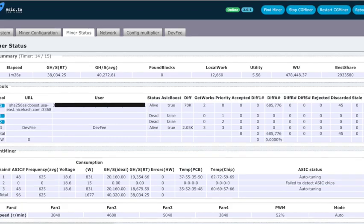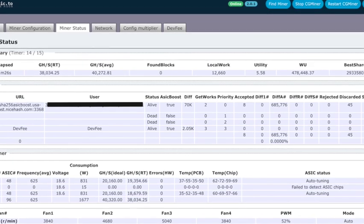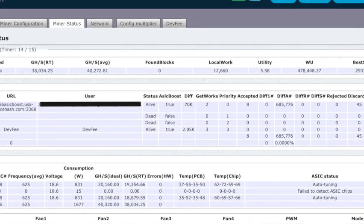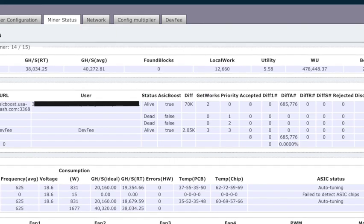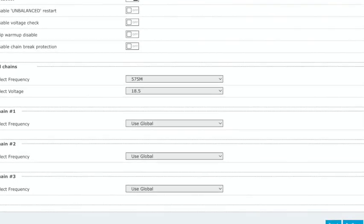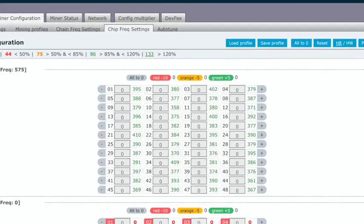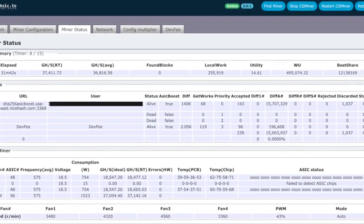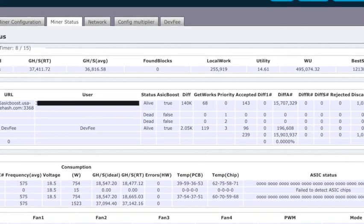Lastly, we've got asic.to — or 'ASIC toe,' or whatever they want to call it. It's pretty much exactly the same as Awesome Miner, based off the VNish firmware with a few subtle differences. It performs pretty much the same way: you've got screens to modify the auto tuner, globally change all chain frequencies, or go down to the individual chip level — much like Awesome Miner. Post-tune, it got very good results, rivaling what I saw for Brains OS. I think all of them are much better than Hive OS.